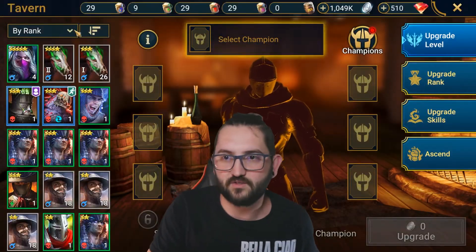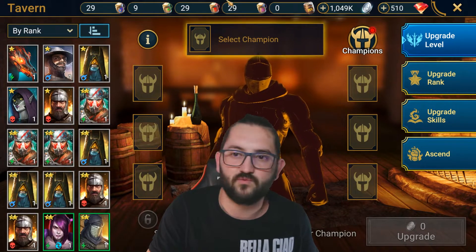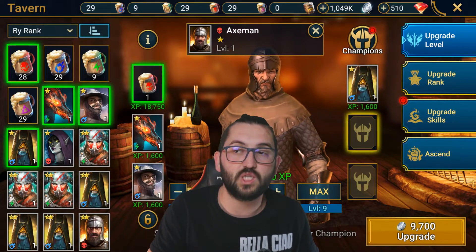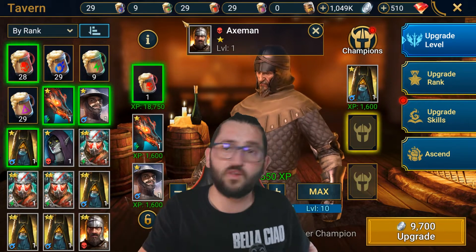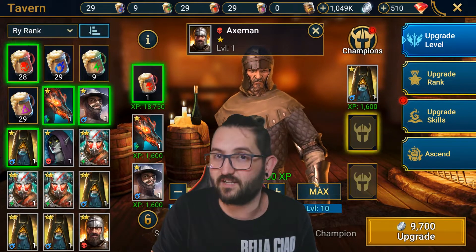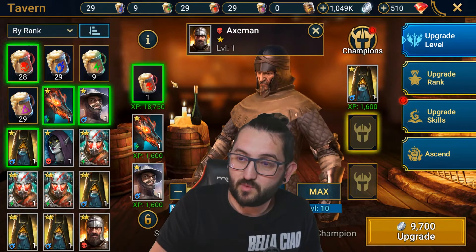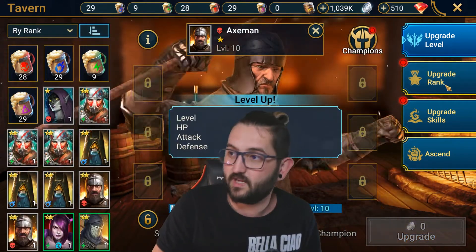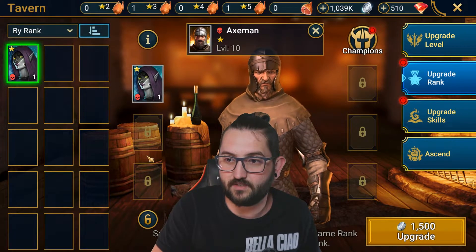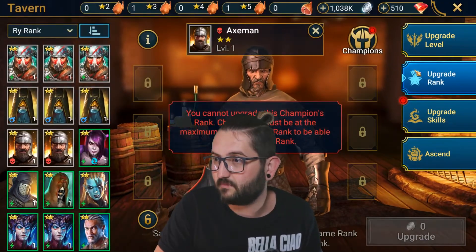As an example, let's take a force one here. Put one brew in him — this is an easy way to do it, though later on I wouldn't recommend it. A one-star champion can get to level 10 max, a two-star to 23, three-star to 30, and so on. To upgrade rank in the tavern, you need to have him maxed at level 10, then use one one-star champion.